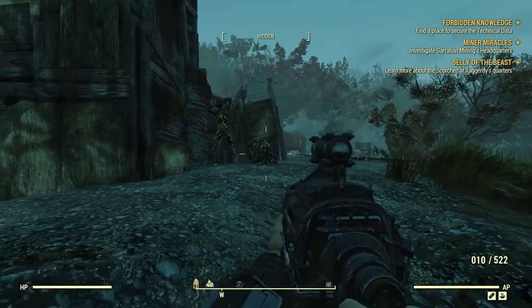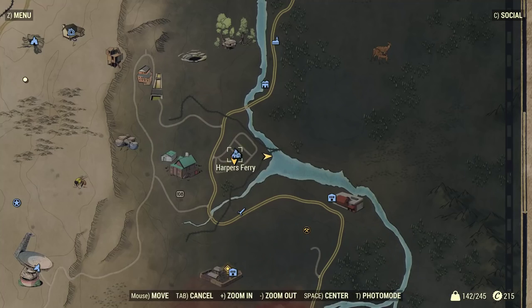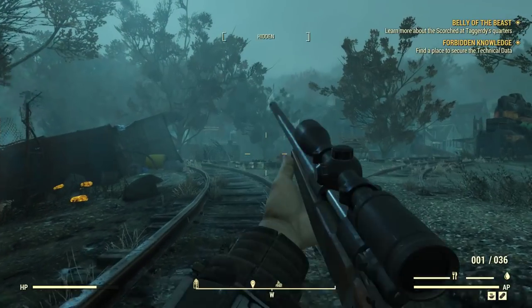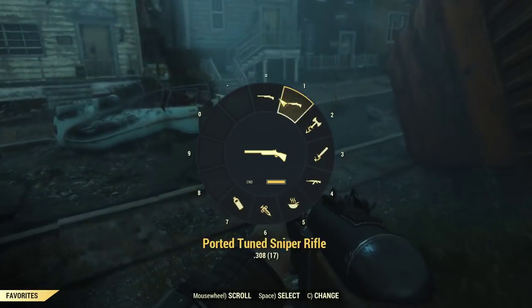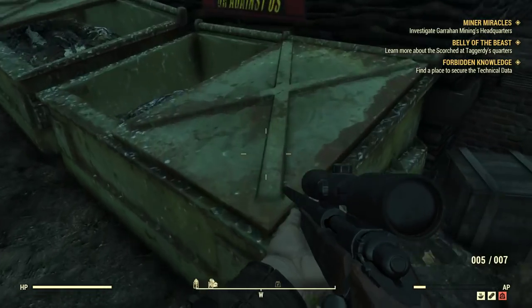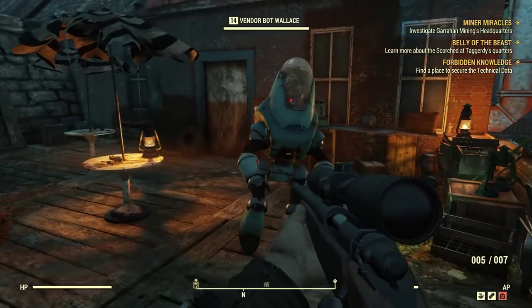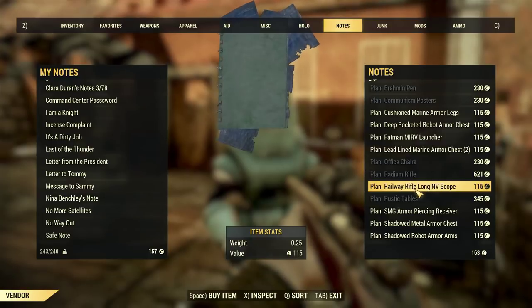The easiest way to get the weapon you want — pretty much any weapon in Fallout 76 — is this: you go to Harper's Ferry, and behind the train there is a free state trading post. They occasionally sell a railway rifle, plans to build it, or plans for multiple other weapons. It's a high-end weapon trading post.